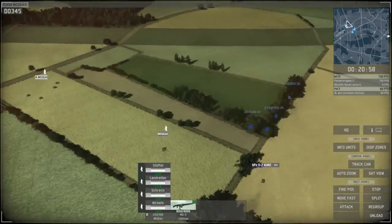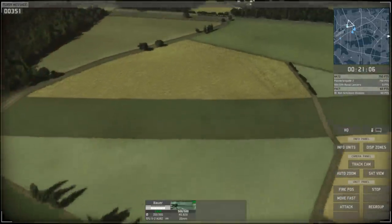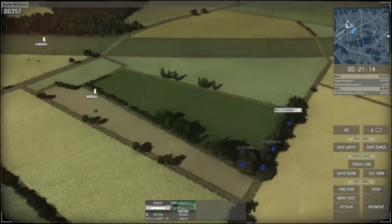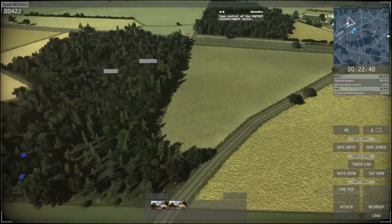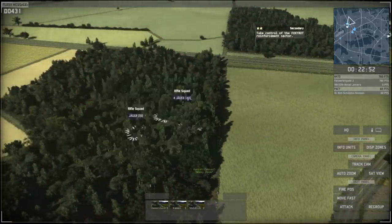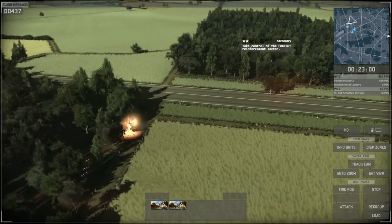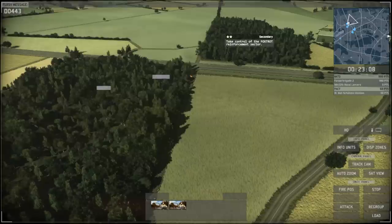These are my APCs with infantry inside. I'm using infantry for screening what's ahead. I thought about it — infantry is a lot more expendable, doesn't cost nearly as much, and I have a lot more of it. I set them in position, release them from the APCs, and they go through the wooded area. My recon unit found an enemy armored vehicle and got the kill. Infantry actually took one out too — infantry all the way!